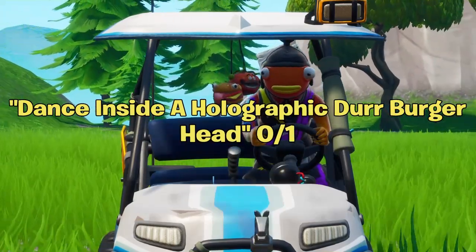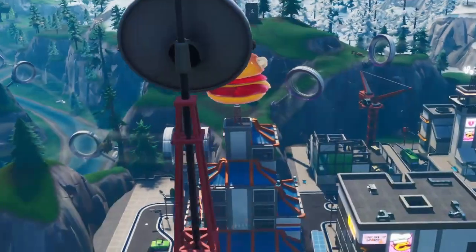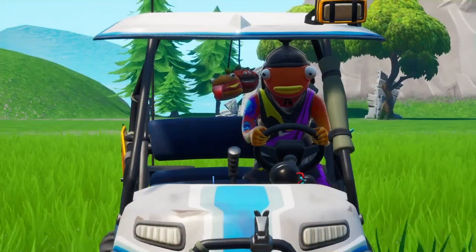The next challenge is to dance inside a holographic Durrr Burger head. This is actually found near the tilted towers area. I'll put the location on the screen right now so you can see it — it's pretty noticeable. Nice and easy.